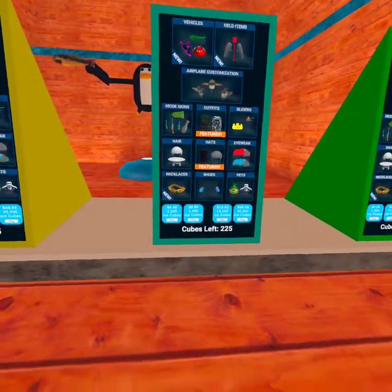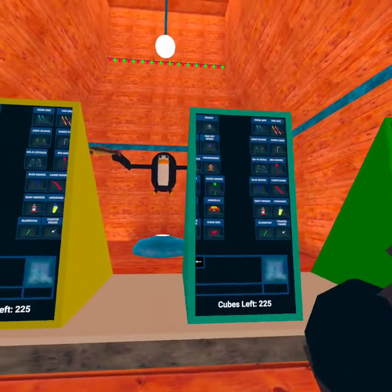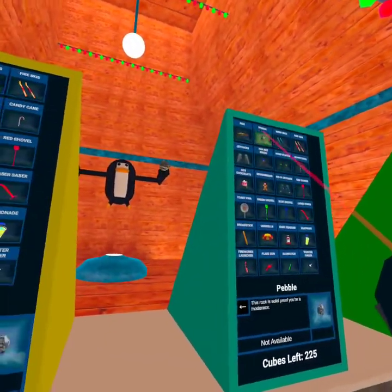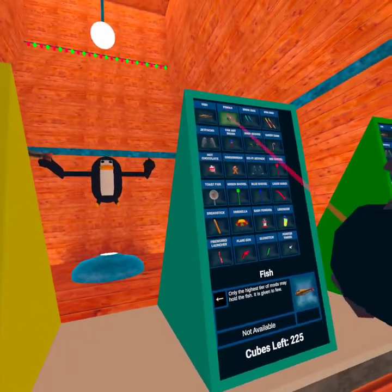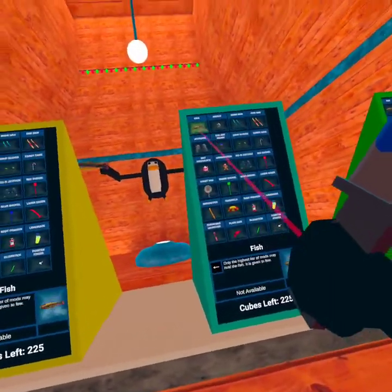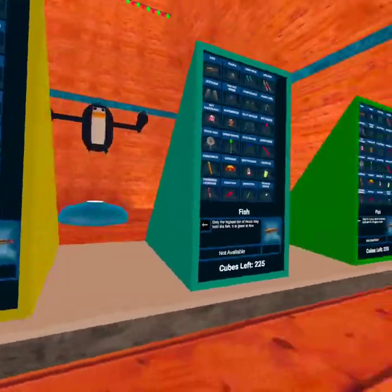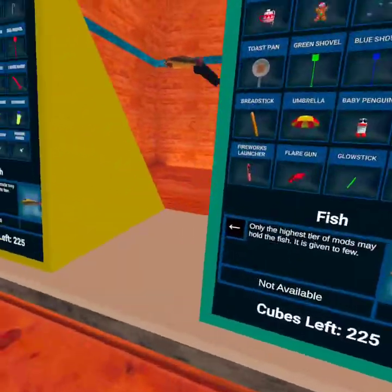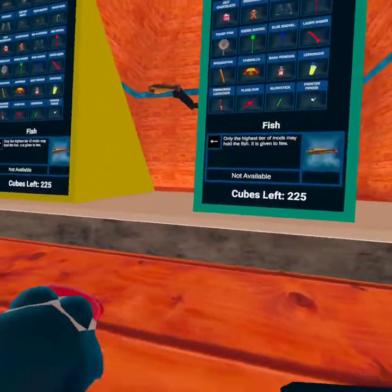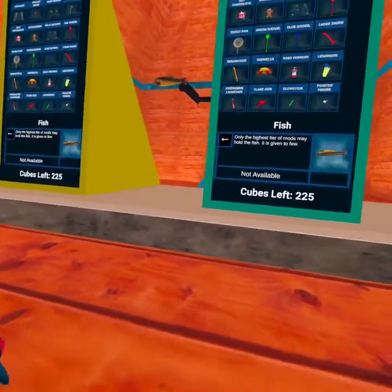The ice crown isn't really hard to get, but after you win the challenge you have to wait for it to be added to your account. You'll probably end at the ice crown. As for the pebble and fish: the pebble is like the normal mod item — like the stick in Gorilla Tag. The fish is kind of like an admin item, or more accurately a higher-tier mod item, as well as a dev item.